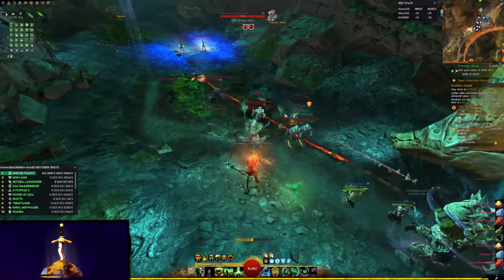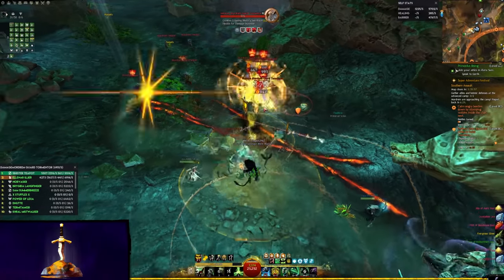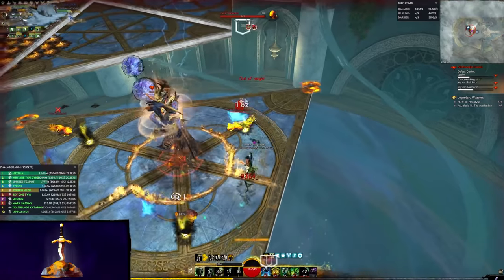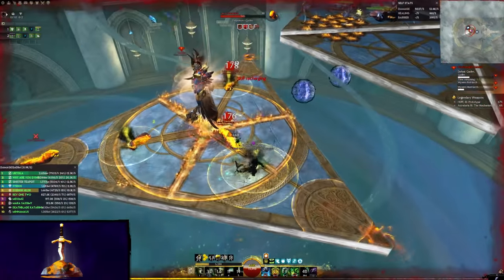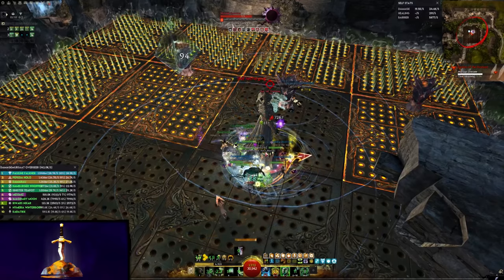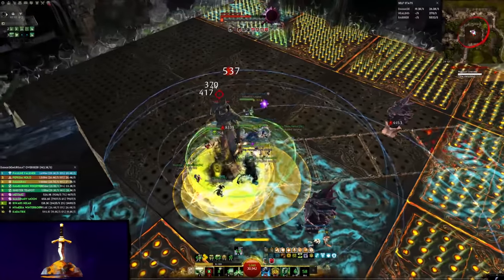Plague Doctor Scourge is also very self-sufficient, which means that it's great for solo play in open world, or handling isolating mechanics in raids, like kiting on both versions of Kadeem or Doom. And of course, thanks to the vast Conditioned Damage, you can spread the plague using Epidemic to demolish pesky foes while your allies tunnel vision the boss.